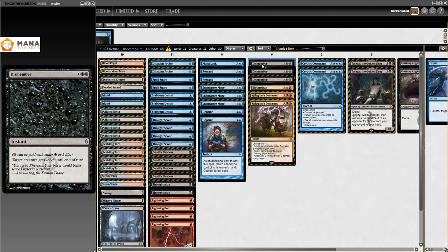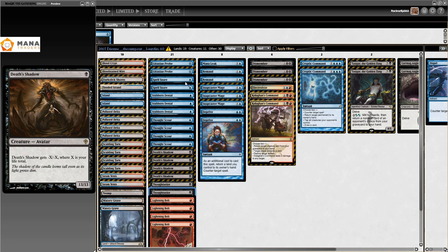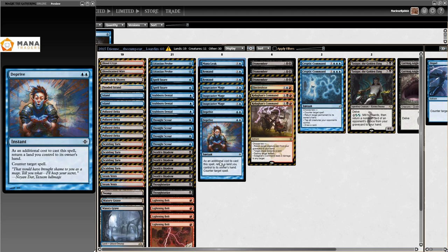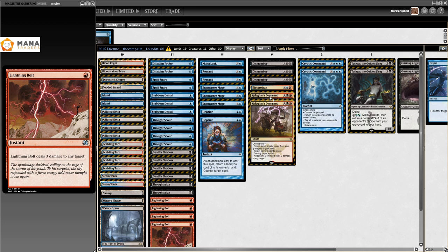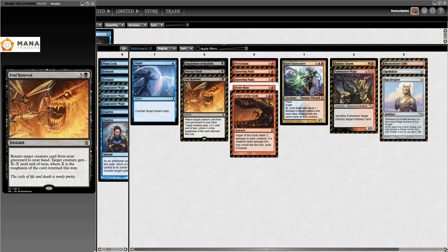We have Stubborn Denial, Kolaghan's Command, Dismember, Tasigur, Gurmag Angler. This deck is still playing Probe because it could. Lightning Bolts at yourself, Thoughtseize - no Inquisitions yet, more counterspells. Spell Snare and Remand are gone these days, Gitaxian Probe might be gone, but also just 19 lands - that's been stable for years. One Electrolyze is no longer there but in 2015 this was very much like the Grixis Shadow we all know and love.